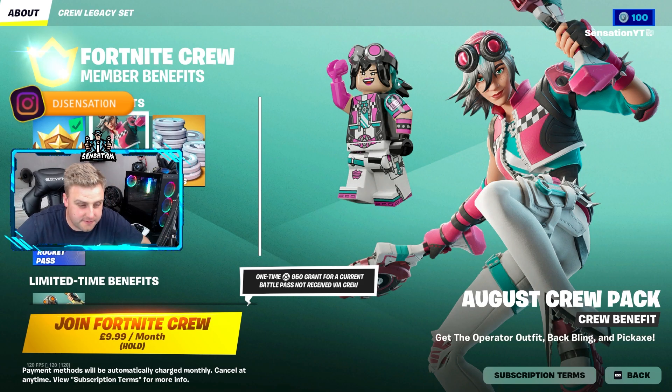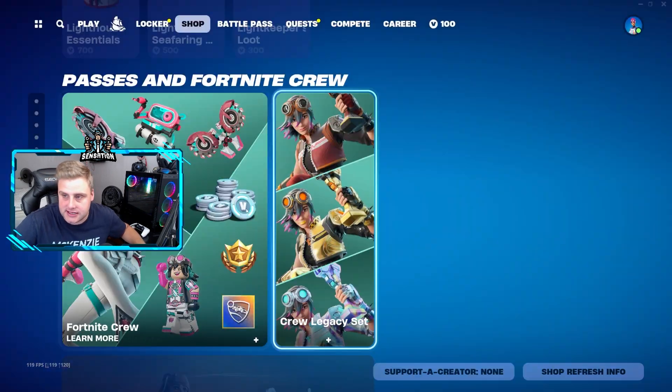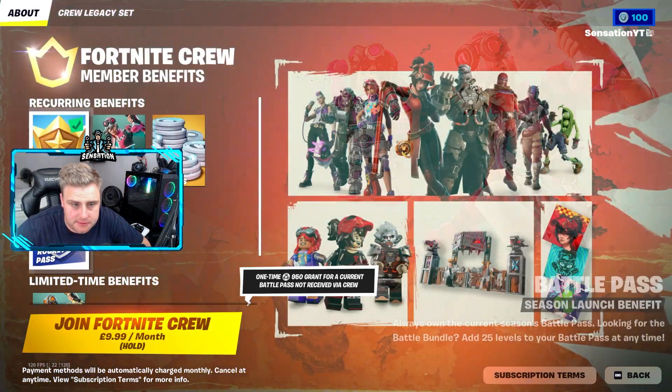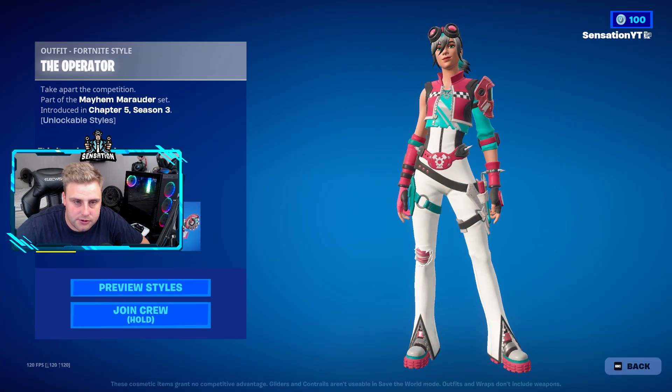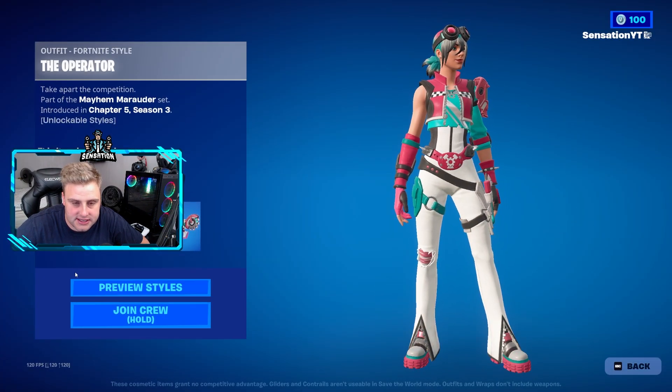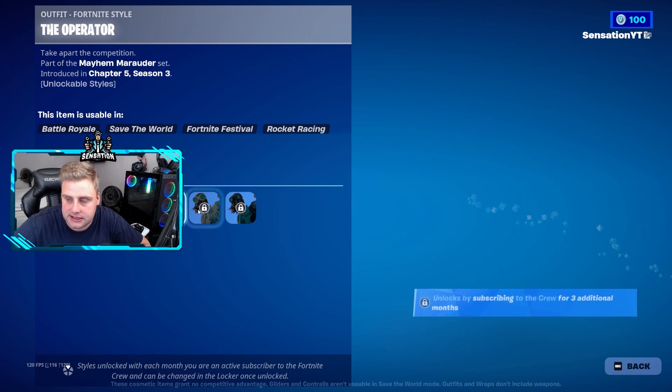It's officially August the first — we're going to take a look at the Fortnite Crew Pack in the Fortnite item shop. It also comes with the legacy set. For 10 pounds you get the battle pass and all this included. You also get the Crew Pack, which includes the operator skin that comes with preview styles, looking like this in gold.